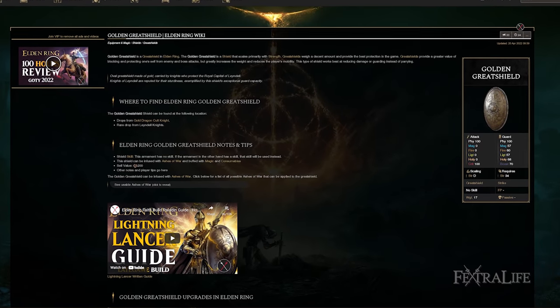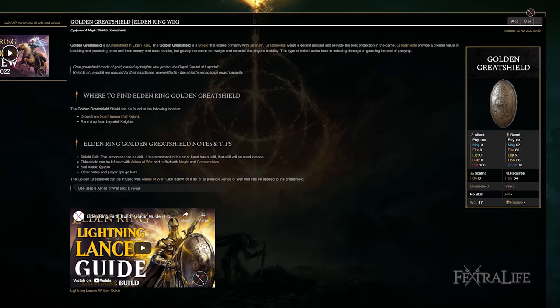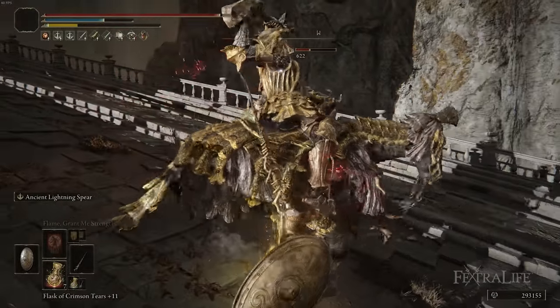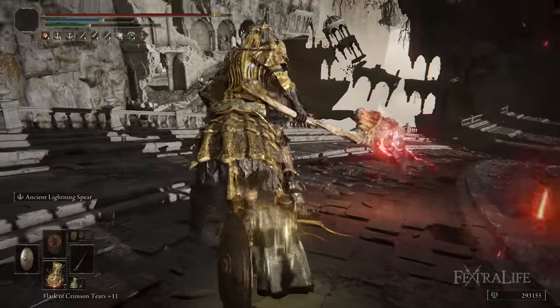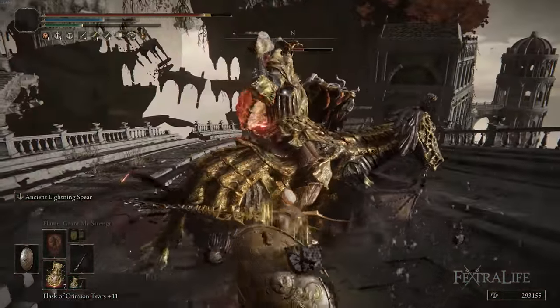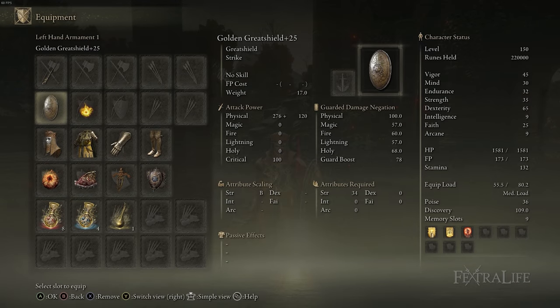The shield I'm using for this build is the Golden Great Shield — the same one we used in the Lightning Lancer build. It has a good hitbox protection area so enemy attacks aren't likely to slip under or over accidentally. Enemies rebuff off of it when they attack, allowing you to do block counters more easily than with a regular shield, and the guard boost is crazy at 78.